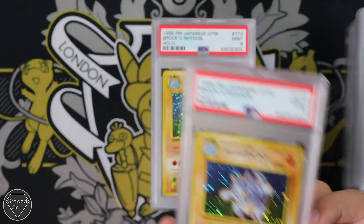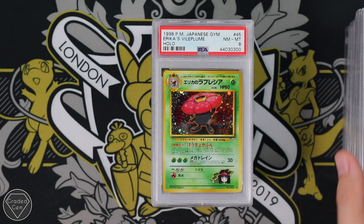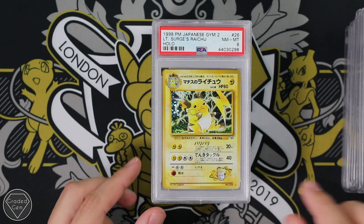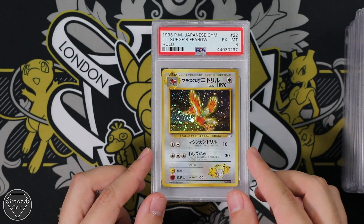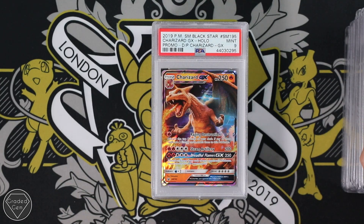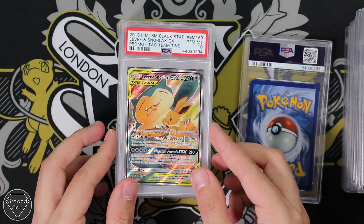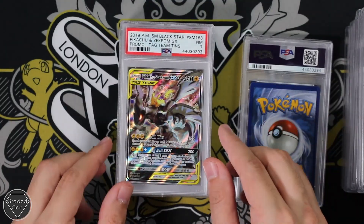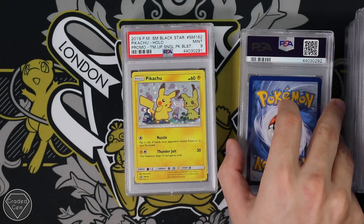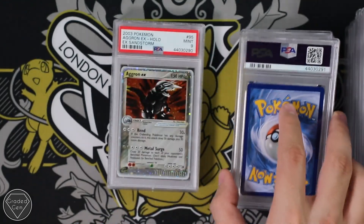Brock's Rhydon — we have two of Brock's Rhydon. Misty's Tentacrul, holographic. Erika's Vileplume. Erika's Clefable. Lieutenant Surge's Raichu. The Fearow from Lieutenant Surge. We have Kangaskhan from Jungle. We have the Charizard GX Promo from Detective Pikachu. We have the Eevee and Snorlax GX from the Tag Team Tins. We have the Pikachu and Zekrom from the Tag Team Tins. The Venusaur and Celebi. We also have this Hollow Pikachu Promo from the Team Up Single Pack Blister — it's Pikachu looking at a Mimikyu looking a little bit scared.